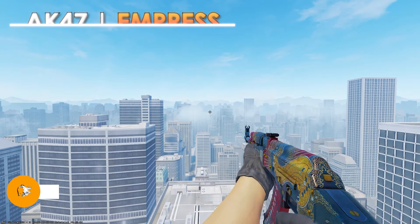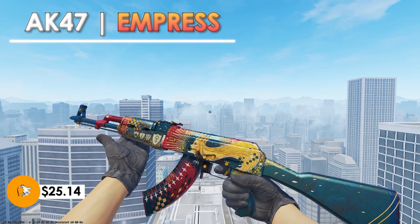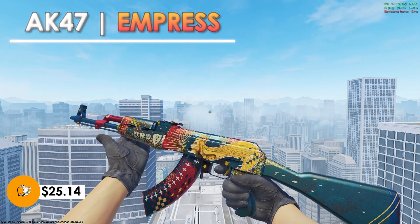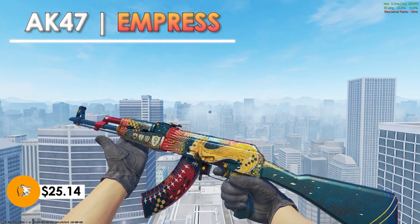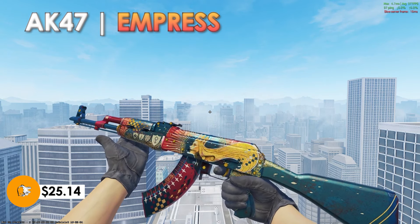To finish off this list, we have another nice gold and red themed gun — the AK-47 Empress. In battle scarred condition it comes in at only $25.14. And again, in battle scarred, not a lot of wear is actually shown on the weapon. It definitely looks extremely clean. The color doesn't shine as much, however with the right light in CS2 it definitely looks like a high tier skin.